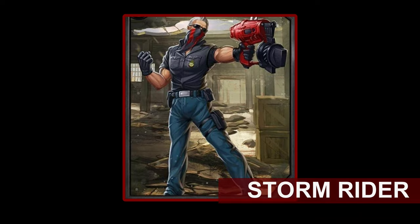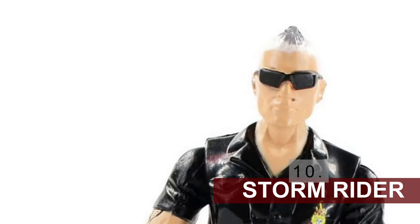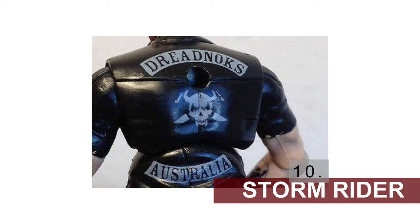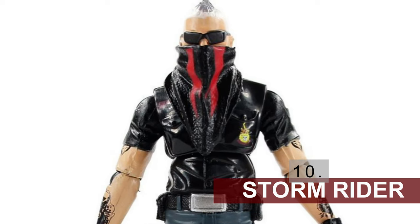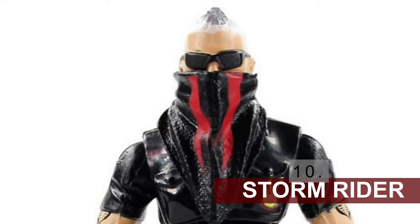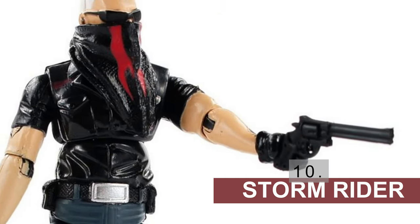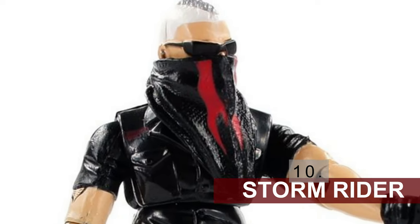Speaking of lesser characters, the last figure at number 10 is Storm Rider. Of course there has to be another Dreadnought in there. This one is a biker through and through, and I have a particular soft spot for him because of the 'Dreadnoughts Australia' emblazoned across his back. The face mask gives him such a great look, and if he were designed for the Classified series, I'd like to see the Cobra logo integrated into the mask better. I'd also like to see more detail in the tattoos at the larger scale, as the new printing processes could really accentuate that detail.